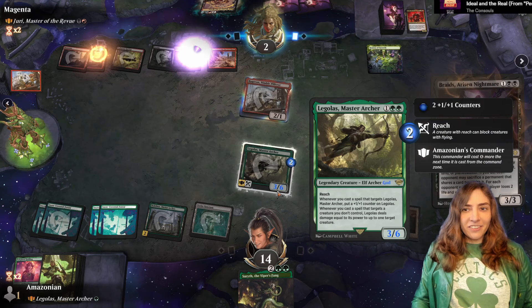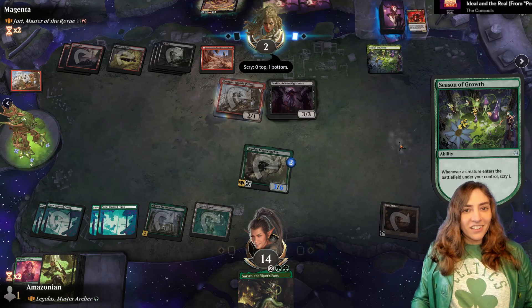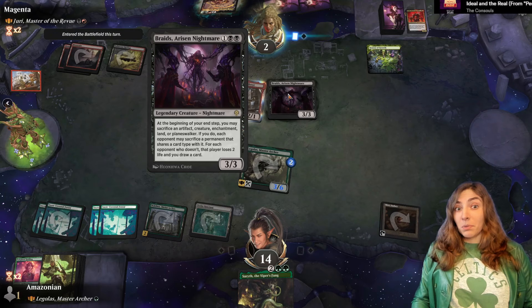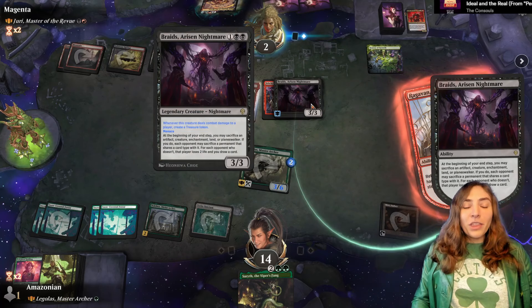This is not Lord of the Rings lore that your mommy had. They can sacrifice the Season of Growth to Braids to draw a card — that's smart, because I don't have an enchantment. I'm going out here with the big Braids maneuvers. Right now though, Braids has to jump-block unless they have something for their one mana. They have a Sticky Fingers — that's perfect. It gives them a draw off the Season of Growth.